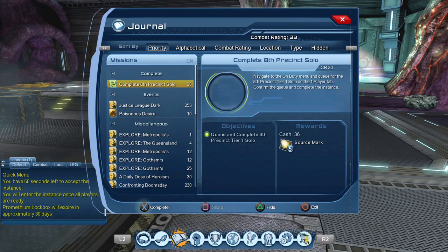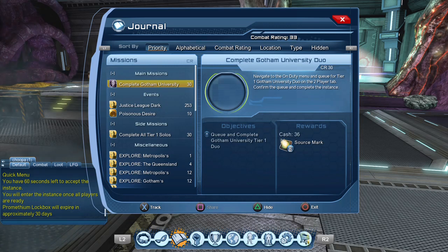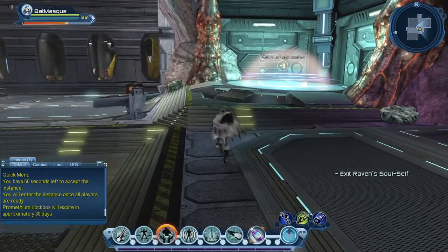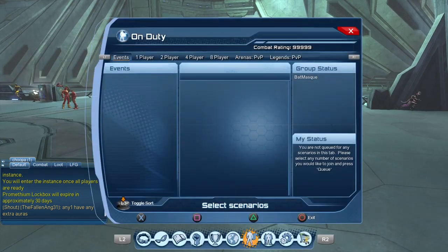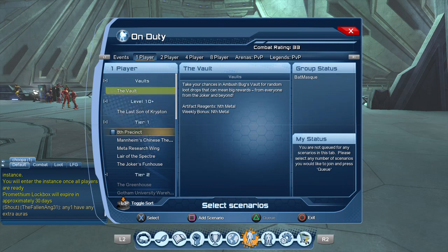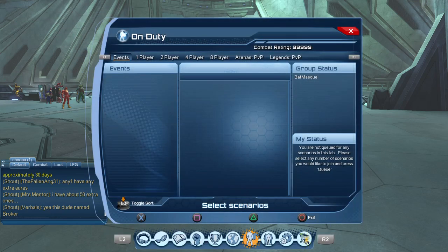We've completed the 8th Precinct solo mission and we're going to get 5 source marks from that. They've also added missions to the journal now to guide players. So we got 5 source marks and next we're going to have to complete Gotham University. Eons ago when I was playing DC Universe Online we didn't have that journal guidance — I guess they're trying to make sure people understand what to do once they reach level 30. The next suggested mission is a Gotham University tier 1 duo, to help players understand how duos work.